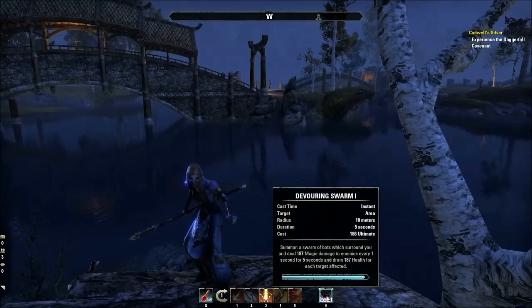Ultimates don't use either stamina or magicka directly, so they would seemingly not be affected by either. But the way they actually work is based upon the stat which affects the line they're in. This is a vampire ultimate, and the vampire skills are all driven by magicka — they cost magicka to use and magicka increases their damage. So the ultimate ability from that line also has its damage affected by magicka.